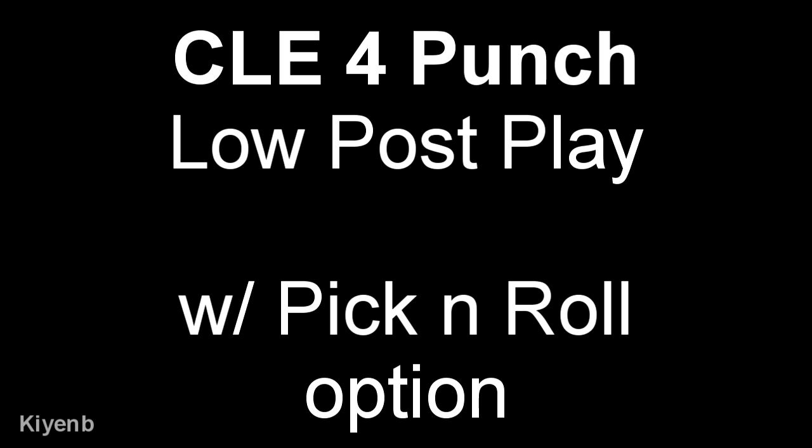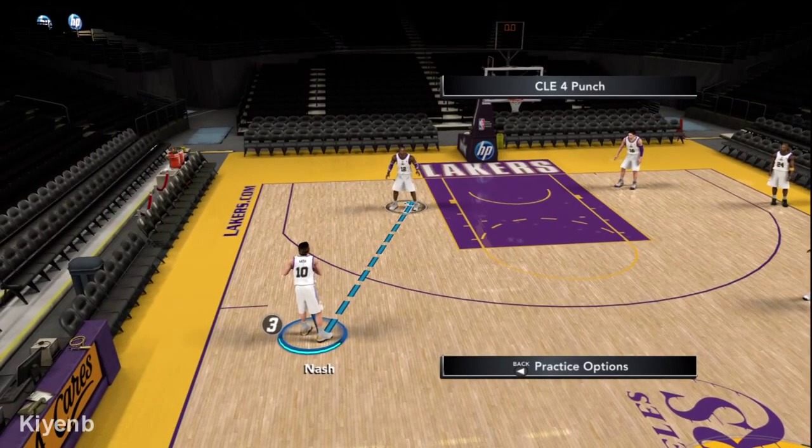Hi guys, I'm making a video of the updated rosters in 2K12. I had a subscriber who wanted to play using Steve Nash and Dwight Howard. Now the name of this play is called the Cleveland 4 Punch, which is out of the Cleveland playbook.